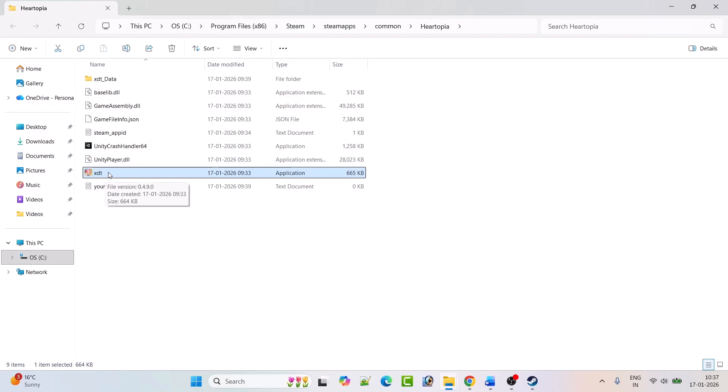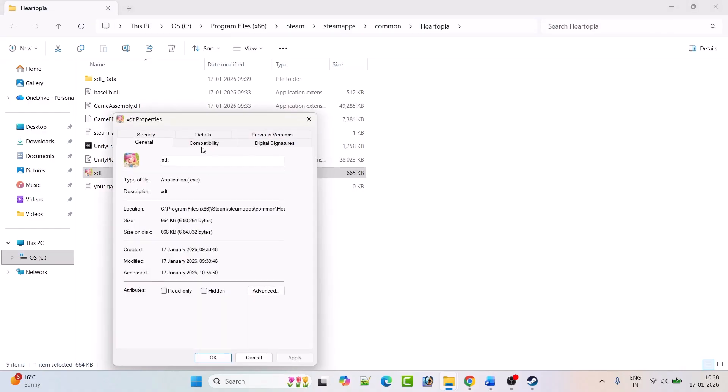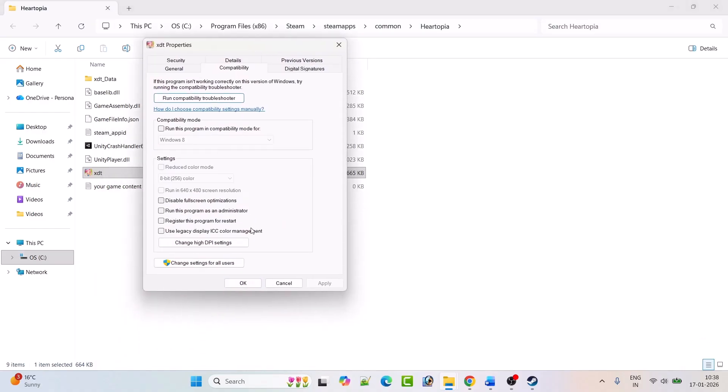If that doesn't help, right-click on the 'xtd.exe' file and select Properties. Go to the Compatibility tab, check 'Run this program as an administrator,' hit Apply and OK, then launch the game from the game installation folder and see if that helps.